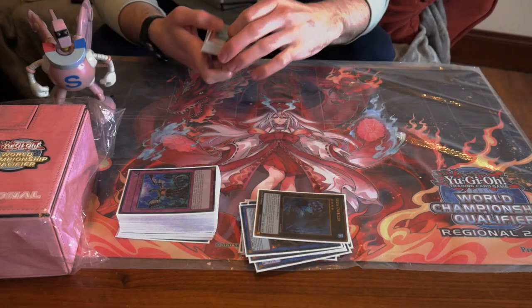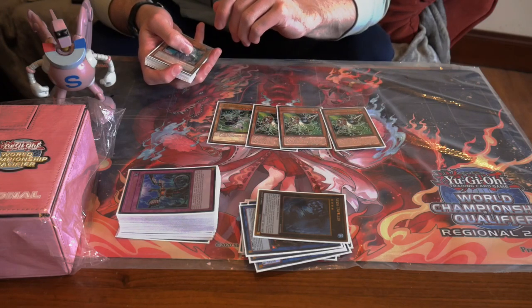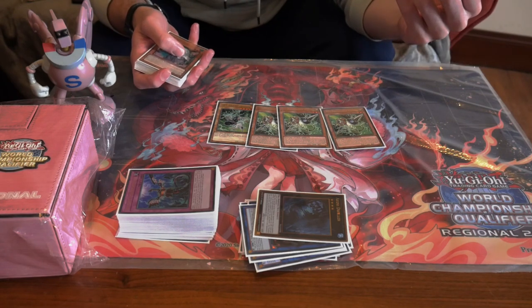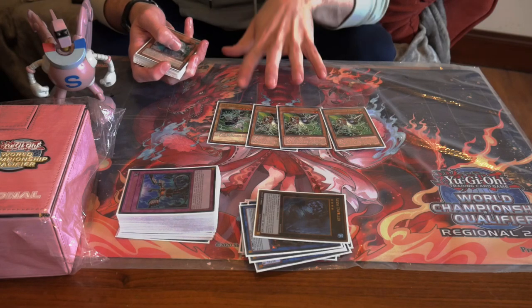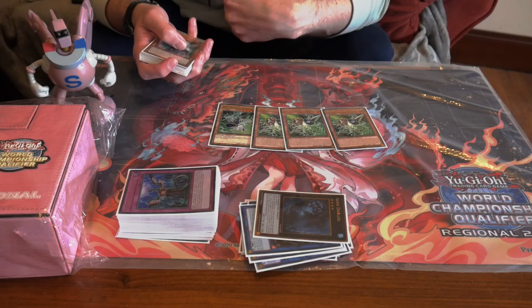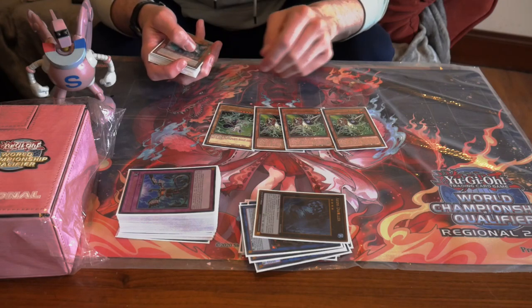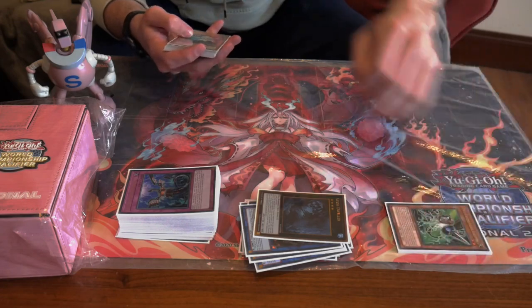Onto the side deck — I ran the Gamma package. Every time I went second I would side out most of the Danger engine or the Zephyros and High Spirits package, depending on how many going-second cards I was siding in. It was perfect all day because then you're running Gamma, Nibiru, Havness, Impermanence — that's actually a lot of going-second cards — plus Super Poly. Gamma just came up a lot. I drew Driver once and lost that game, but I played poorly so I deserved to lose. Gamma is school — highly recommend. I don't know if I'd main it, but I definitely like siding it.